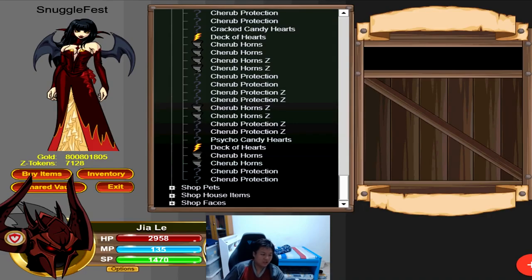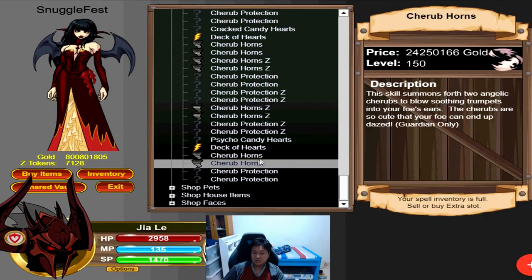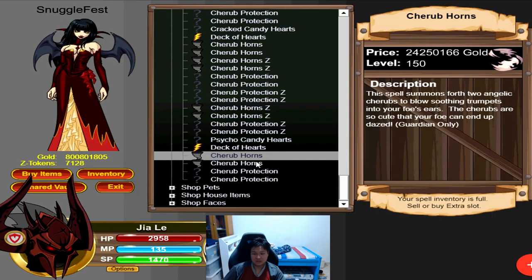Now for February's main seasonal event, which is Snuggle Fest — AQ's version of Valentine's Day. The quest we have every single year is the one where you click on all 8 portraits, complete all the quests given to you, and unlock a shop. Inside of this shop you can buy the Deck of Hearts spell. The Deck of Hearts is an energy spell that causes SP and uses Charisma instead of Intelligence for stat bonuses — basically just your regular damage spell. So if you are a Beastmaster, you can consider picking this up.